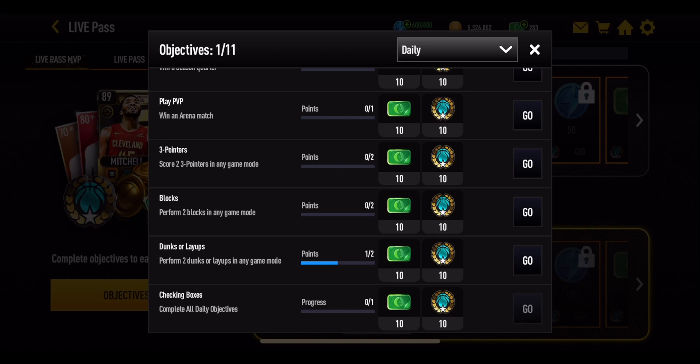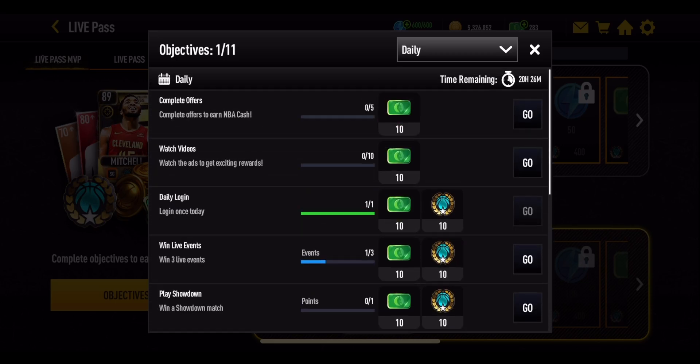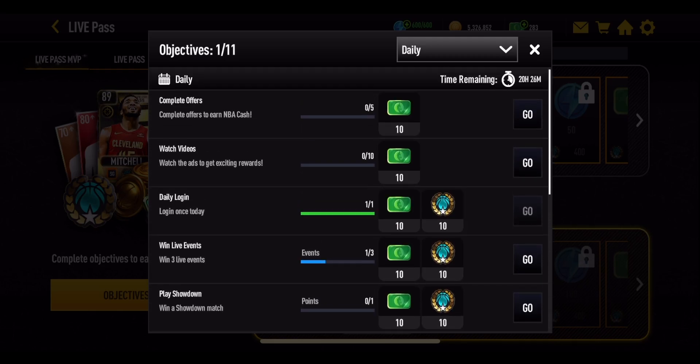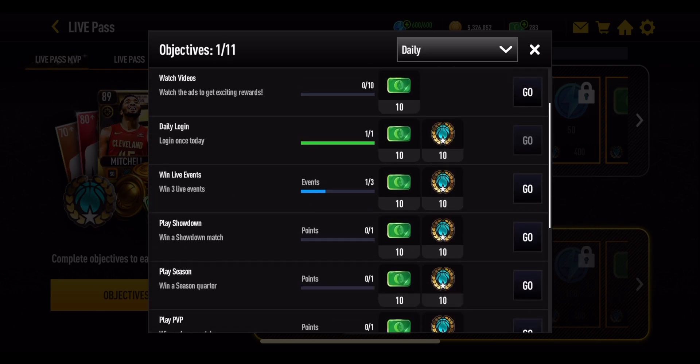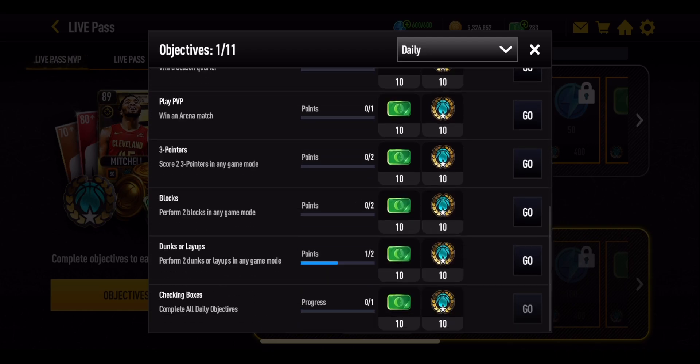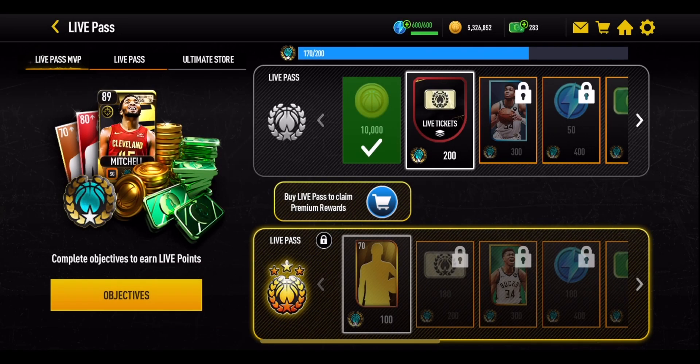The very last objective is to complete all the daily objectives. I'm not entirely sure whether it counts completing offers for cash and watching videos, but it's easy to do all of them. In total through those objectives, you're getting 10, 20, 30, 40, 50, 60, 70, 80 live points, and then 90 if you complete all of them. The Live Pass lasts for a total of a month, so you've got the whole month to work through these milestones.